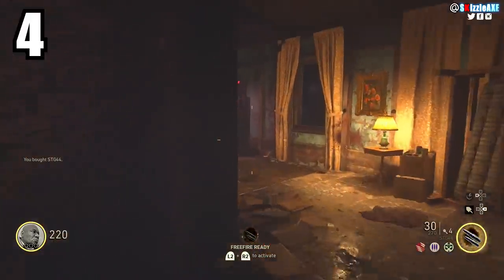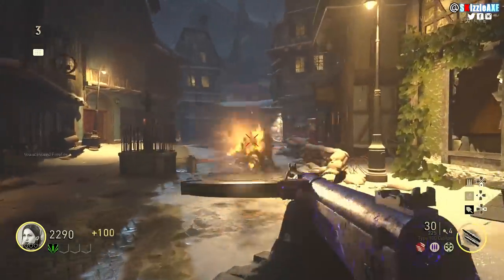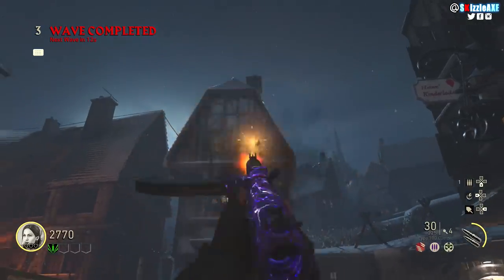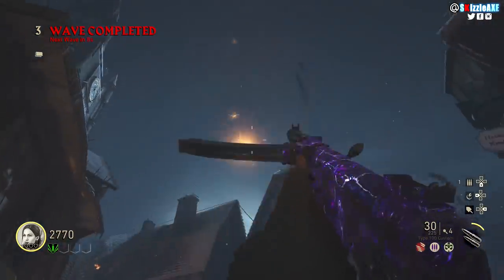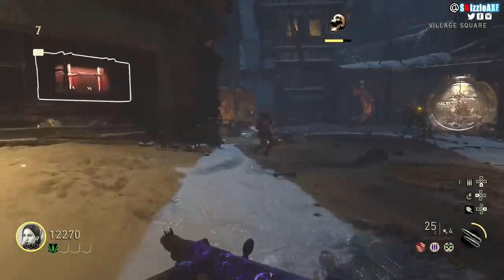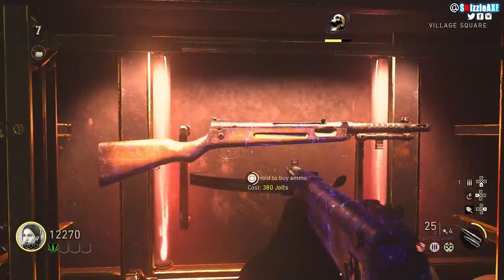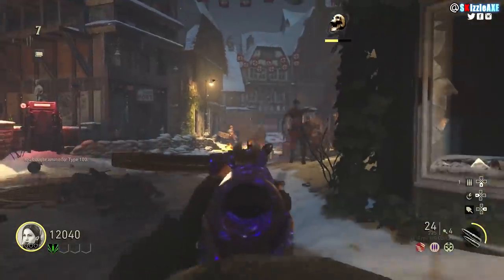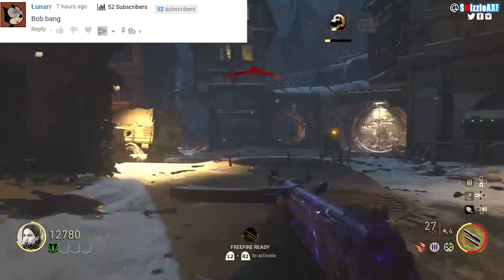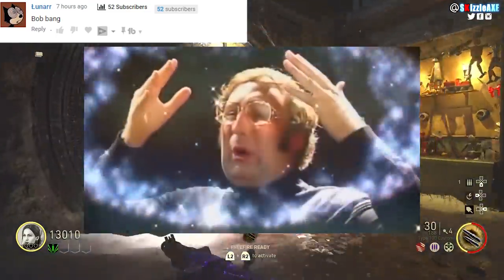Tip number four is about buying ammo. In World War 2 zombies this works all the time. Let's say you have very low ammo — 20 in your magazine and 30 in reserve — and you're in a do-or-die situation. Instead of reloading or running a whole circle to find ammo, just hold square, X, or F to buy ammo from the wall weapon. You don't even need to reload — you'll instantly have maximum ammunition in your magazine and reserve.